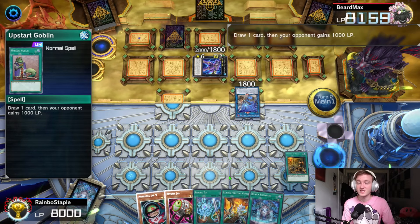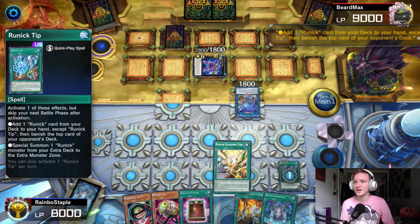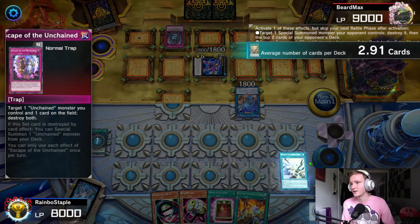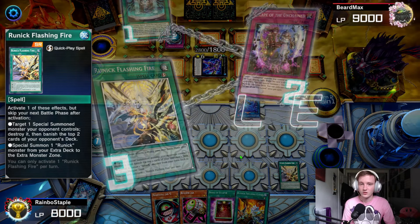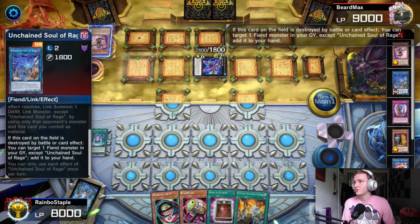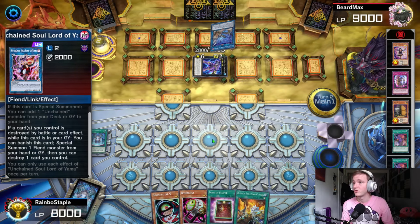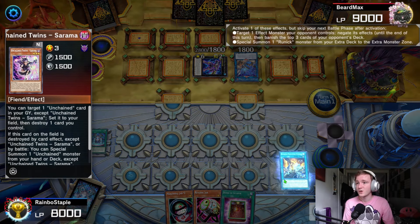Not too intimidating a board, but Maxx 'C' does help him a little — we'll only special summon one at most. We go for Upstart Goblin first, see what we get off the top — One Day of Peace, let's go. No damage is always a nice bonus. We start with Runick Tip to bait out any Ash Blossoms — none, fortunately. We go for Flashing Fire, then the Runick Fountain. He chains the Escape targeting the Dogmatika and our Fountain, but if we chain Flashing Fire to get rid of the Dogmatika, the Escape won't resolve since there aren't two targets to destroy, so our Runick Fountain will be fine. He uses Dogmatika effect to target Sarama and Lord of Yama to bring back the Dogmatika, and adds Sarama back to hand.